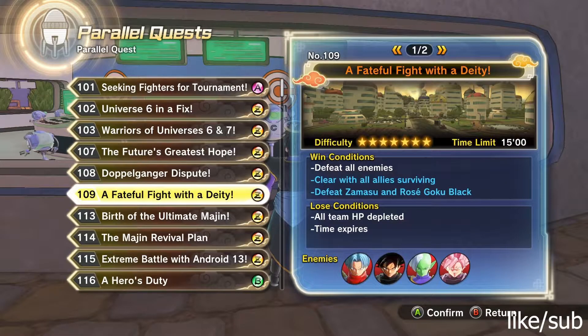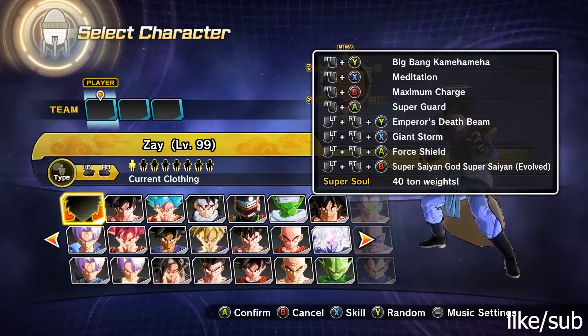This is another one of the many highly requested parallel quests. Today we're going to be doing PQ 109 — I'll show you how to knock this one out and get a Z rank on it easy. This one is not like the other ones.